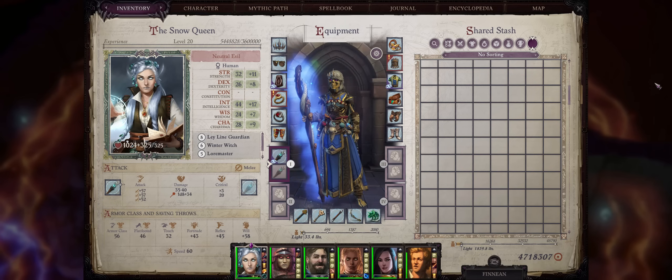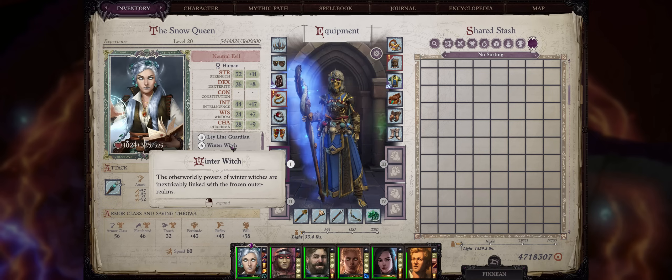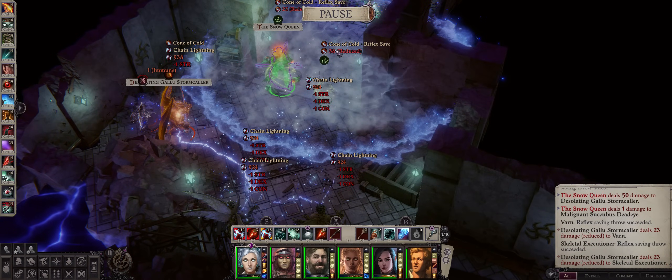Hello, deathfriends, and welcome. For today's Pathfinder Enhanced Guide, we have my very first ever Winter Witch build. You guys requested it, so here it is. This will be a blaster caster fully focused into cold damage.